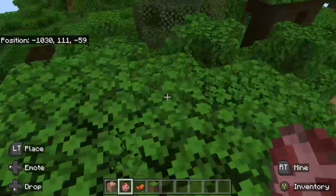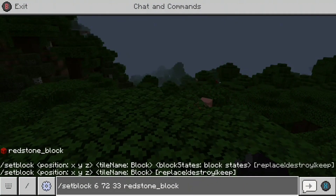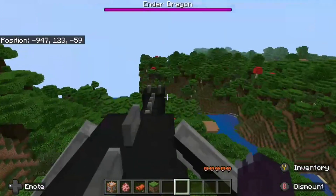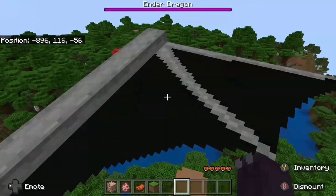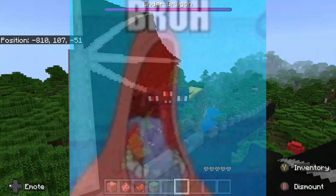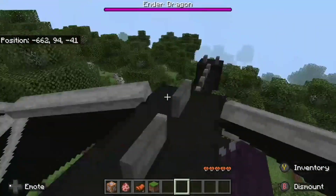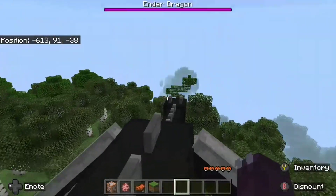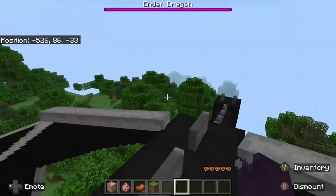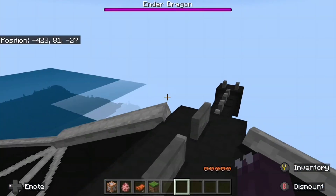Alrighty, this looks like a good place right here. I'll just set up my pig and — there we go, look at that view, isn't it splendid! His wings are kind of getting in the way but I don't care because this is an epic gamer moment. He likes to go through things — I don't know why, maybe it's because the Ender Dragon isn't supposed to be in the overworld, but that's just a trivial detail.